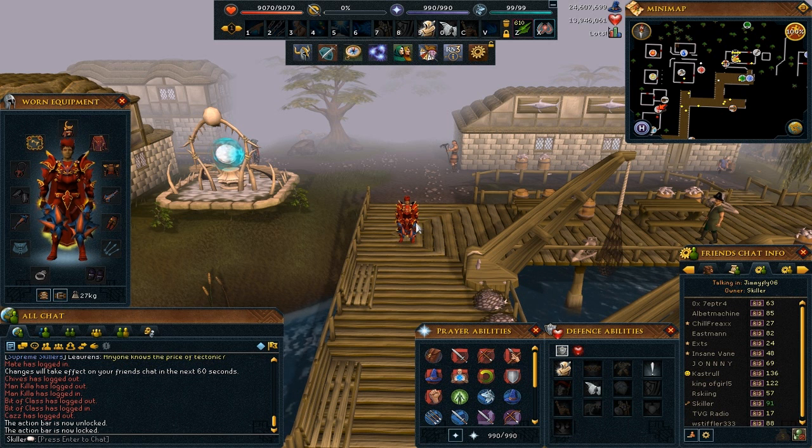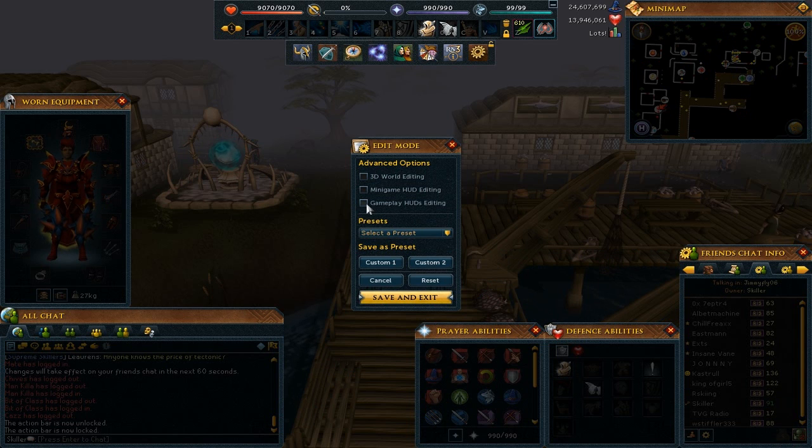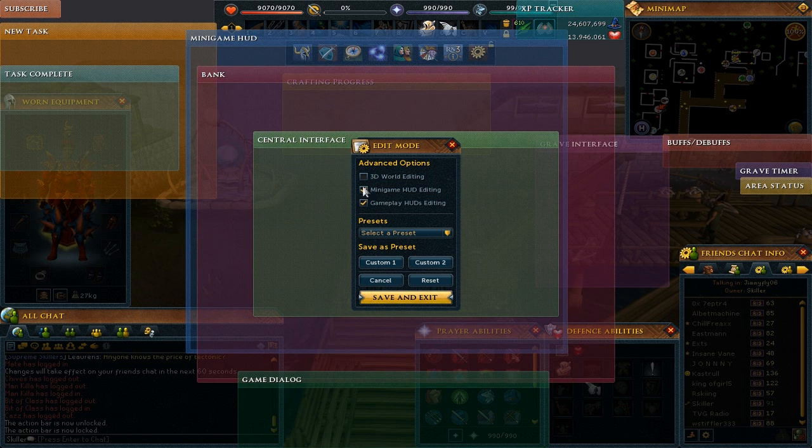To move your interfaces around, hit escape, go to edit mode, and then either check one of these boxes — you can check all three, it is up to you — but to make it less confusing only check gameplay HUDs and then you can drag them anywhere. You can see my XP tracker is up top right, then I have my buffs and debuffs here, banking and central interfaces all around here. Drag them anywhere you want and that is where they will appear on your screen, or you can just select a preset from one of the presets that are there.